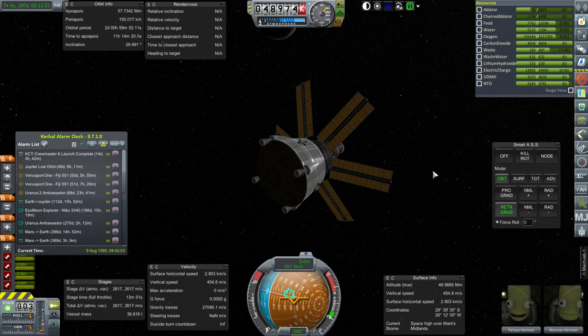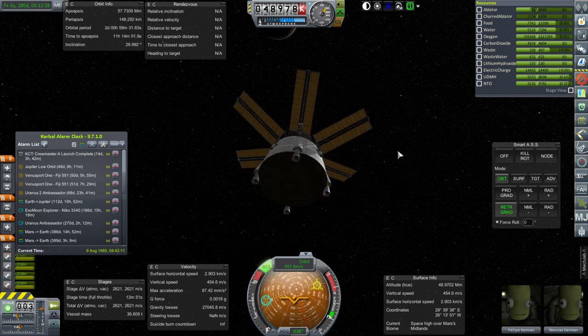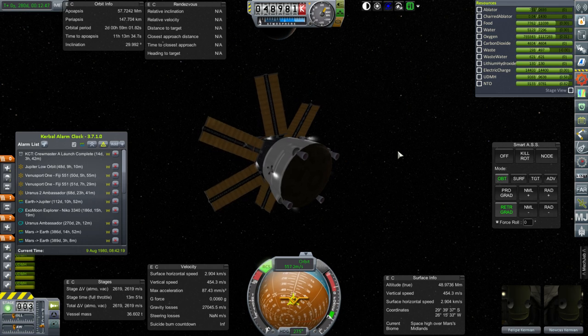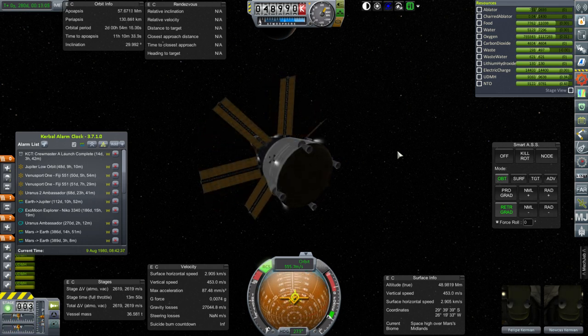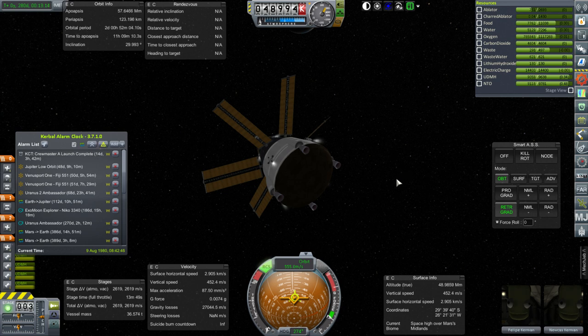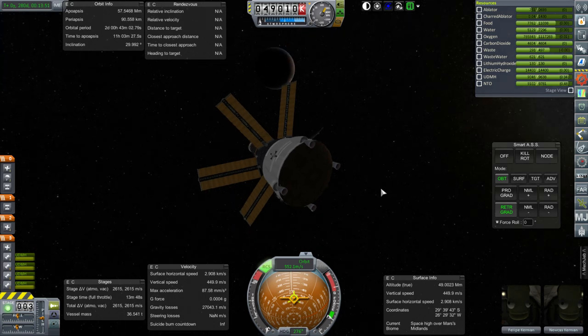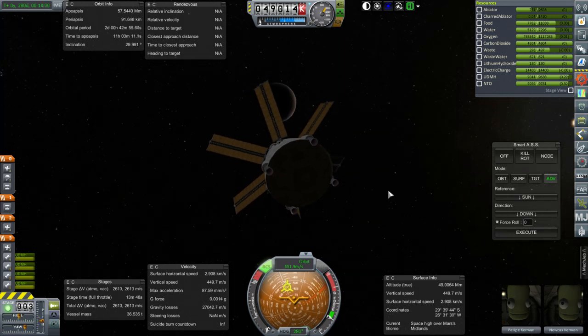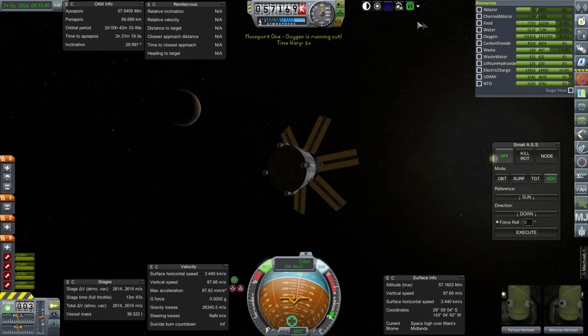Let's try some aerobraking passes with this. I don't have trajectories, but I'm just going to bring it to... thankfully we didn't get to a very high periapsis, so that's good. I'm going to go orbit retrograde and bring it to 90 kilometers for a start — that probably won't do too much, but I also don't want it flipping around. Ultimately I'll have to take a look at all the orbits and fuel budgets for each part of the mission and decide how to have them all meet up.